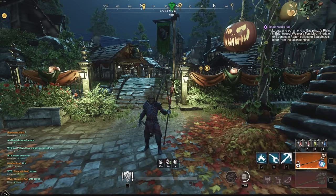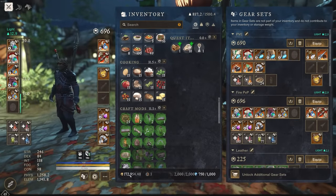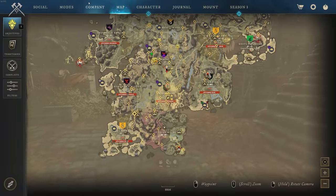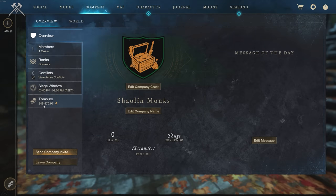Welcome back to another New World guide. In this guide I'm going to show you how I've been making a ton of gold in Season 3. You can see down here I have 172,000 gold, and in my company I have 248,000 gold.